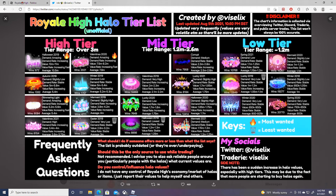This chart is very elaborate and talks about the halos in Royal High up to today. The most wanted halos are Halloween halo 2019, Valentine's Day halo 2020, and Glimmering Light halo. The least wanted halos are the Lucky halo 2019, Halloween halo 2018, and Easter halo 2019.